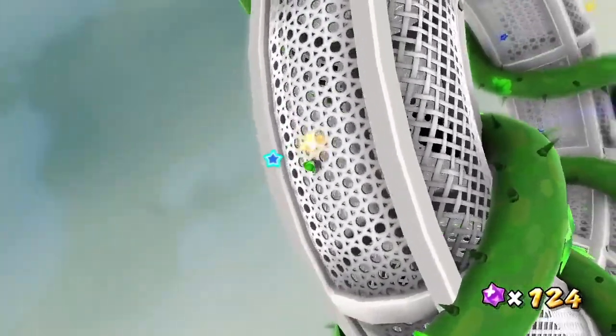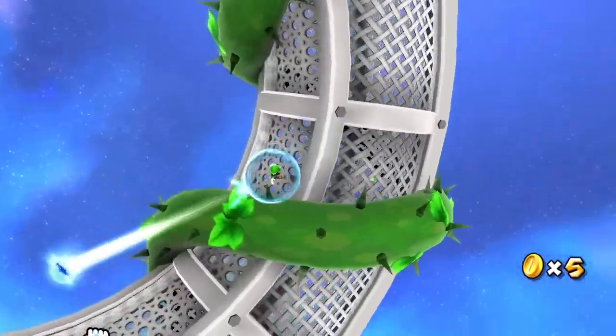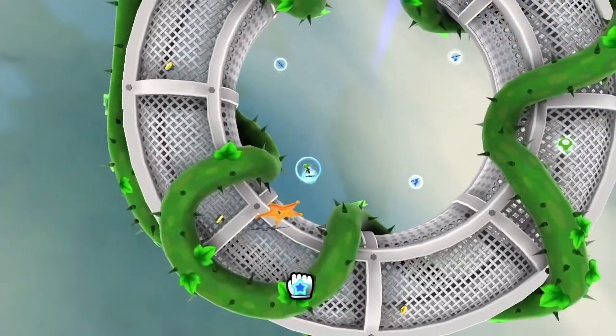I think that's all the big coins, but the question is how do we get over to the launch star easily? Using the pull stars is actually very convenient.